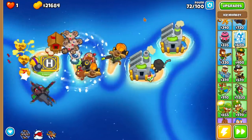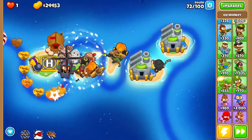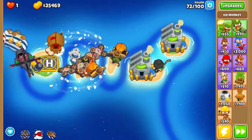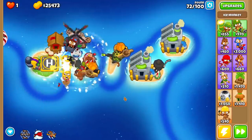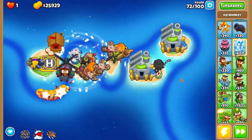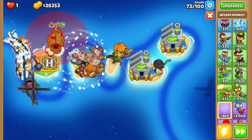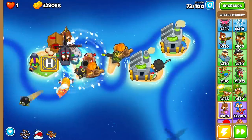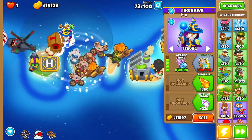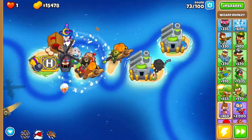I'm definitely starting to run into some issues with my ability to pop MOABs. Popping MOABs is most definitely difficult with my current strategy — I don't really have that many towers that will specifically just hit the MOABs no matter what. My best bet is to go for a top path arcane spike. Put him on Strong, hit the MOABs, and get that intense magic.